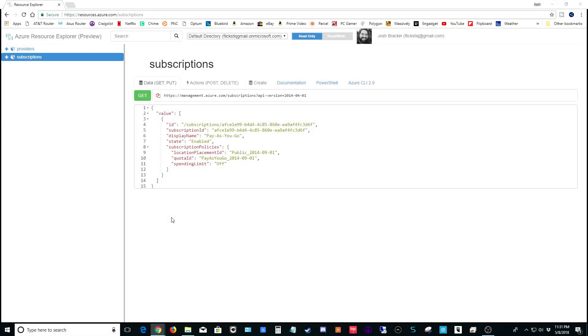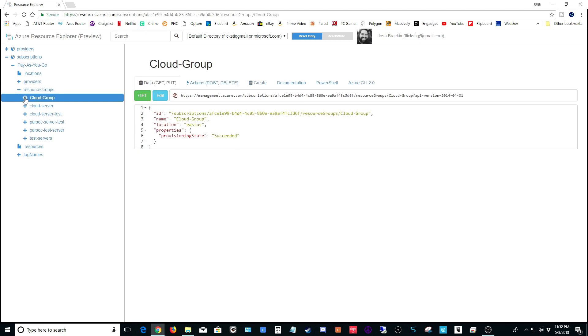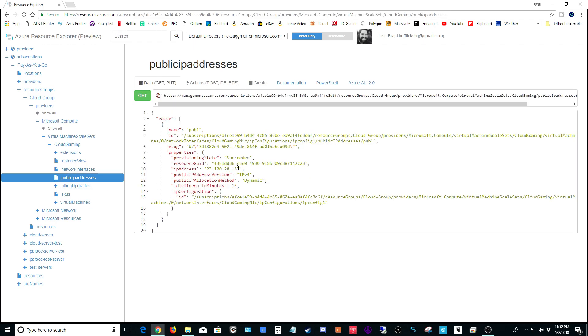As soon as your template finishes deploying, look in the description for the link to Azure resources and open it. On the left side of this window, expand subscriptions, then open resource groups and look for the resource group you created — in our case 'cloud group.' Expand it and click on providers, then go down to Microsoft Compute and click on public IP address. On the right side you'll see the IP address listed — go ahead and make a note of that number, because we're going to use it to connect to our server through the remote desktop app.